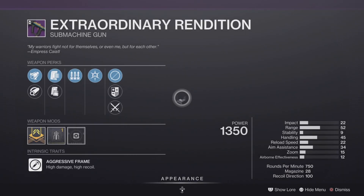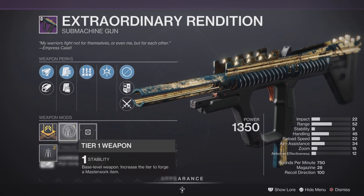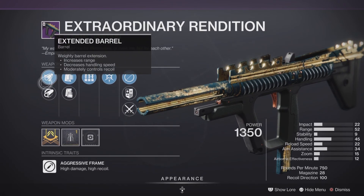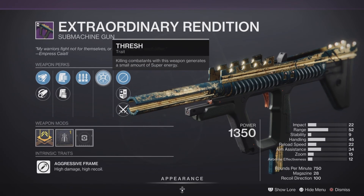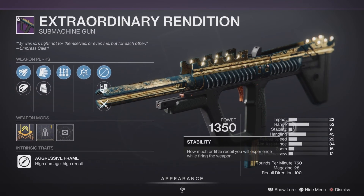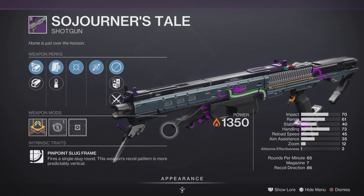We also have another SMG — the Extraordinary Rendition, a 750 RPM with a Stability masterwork. You really need a lot of stability and we don't have that here, so all of these stats make it a total trash roll — hard pass for me.